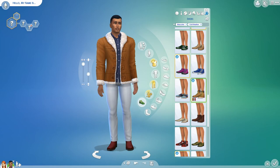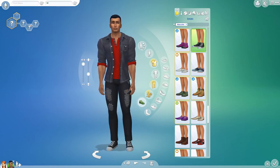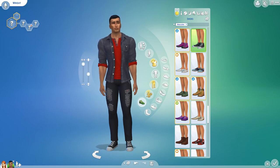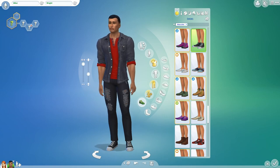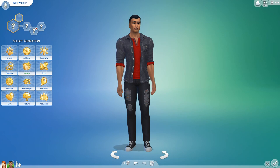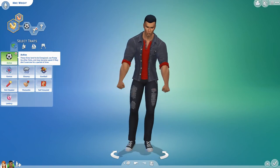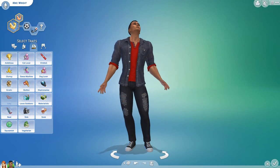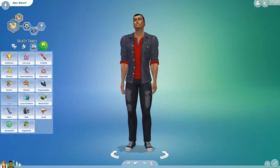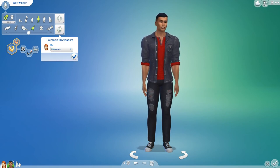His name could be Mike. He could be athletic - so active - and he could probably also be a geek. He could also be family-orientated. We'll just leave him as our roommate for now.